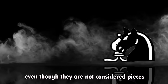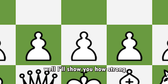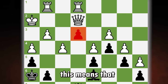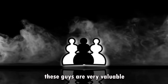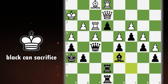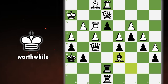We start with pawns. Even though they are not considered pieces, they are very important. This is a passed pawn — it has passed next to the opponent's pawns, and now only pieces can stop it. These pawns are very valuable once they are close to becoming queens. Here, black can sacrifice his bishop to create another passed pawn, and as it is very close to promotion, this will be very worthwhile.